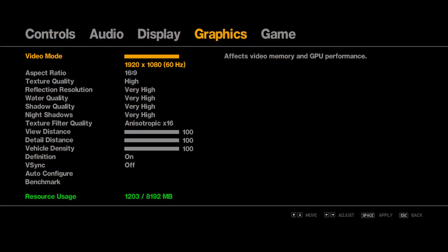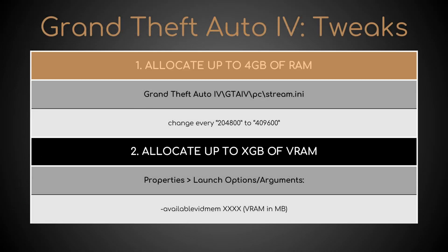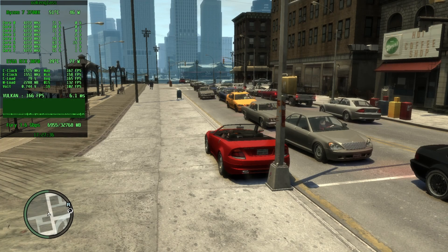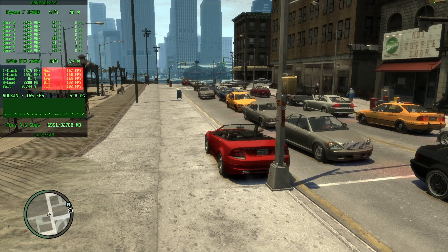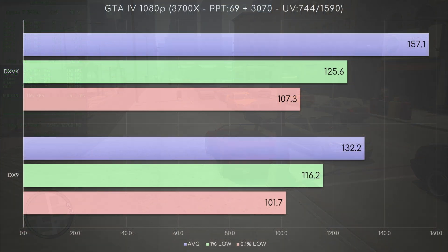First, GTA 4 at max settings, with a couple of tweaks to allocate up to 4GB of RAM and up to 8GB of VRAM — or whatever the amount of memory on your GPU is. Since the integrated benchmark is of doubtful utility, I parked my car at a fixed spot and recorded frames with RTSS at various times of the in-game day, at the exact same place and hours with both APIs. These are the results: about 7.5 FPS more on the lows, and even 25 more on the average. I'm impressed.